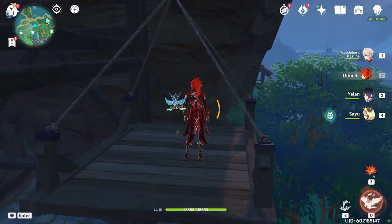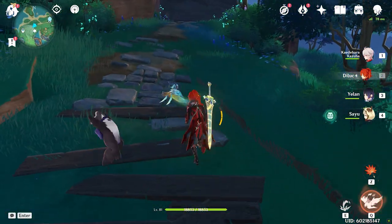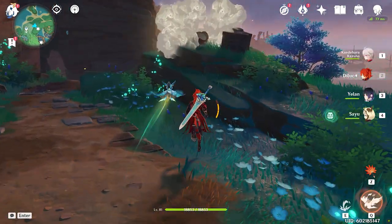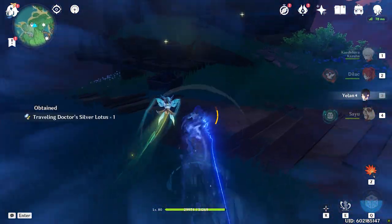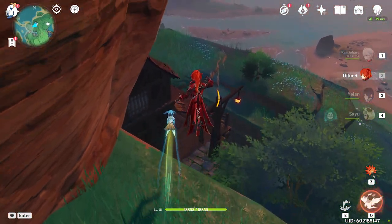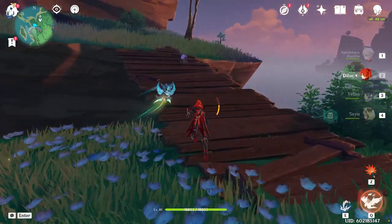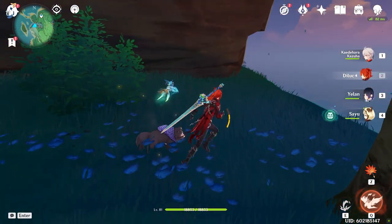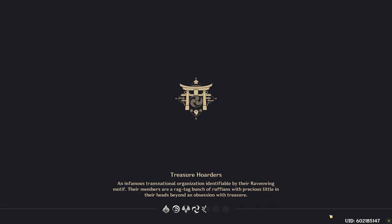We're encountering another tanuki here — another specialty of Inazuma. Some of these tanukis reveal artifact spots. You'll see me sometimes hitting them with a claymore or Kazuha's sword, which is effective in getting the tanuki to teleport to their next spot. Hitting them stops them from singing and has them teleport forward. This is also why a claymore character is necessary.